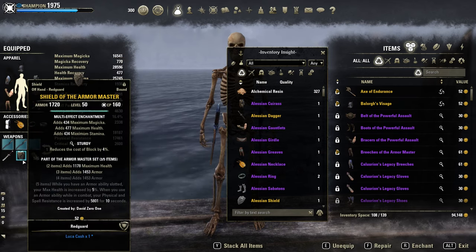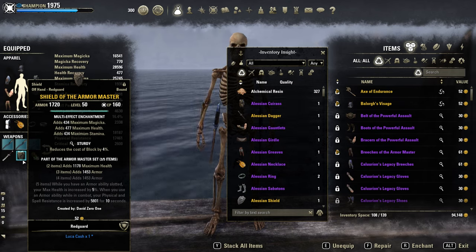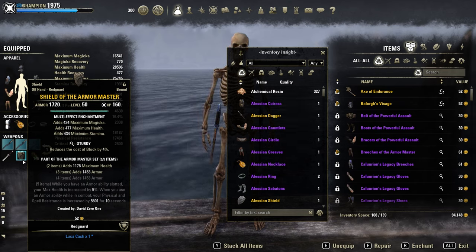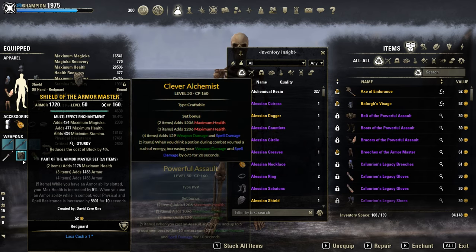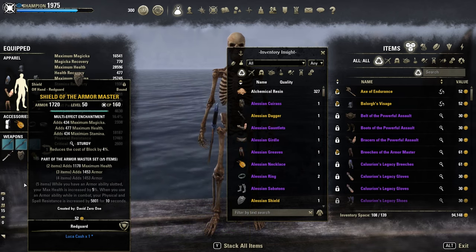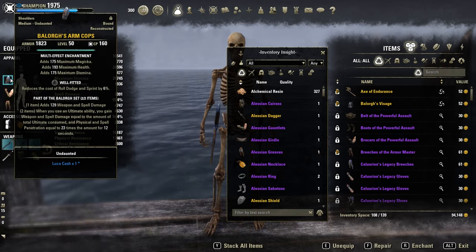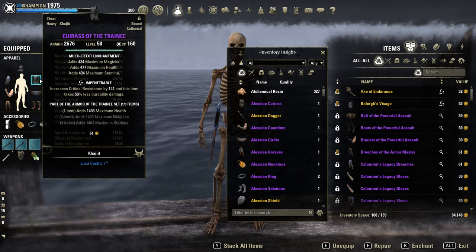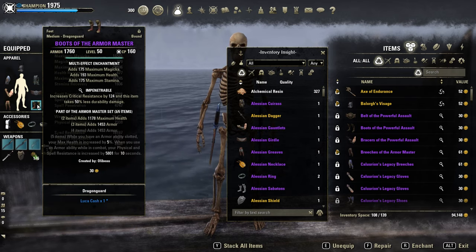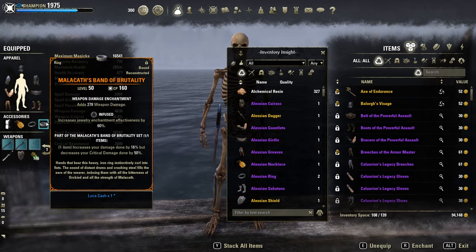Our second set is Armor Master on the back bar, just to gain extra tankiness. But if you prefer a full damage setup you could even go for Clever Alchemist or Powerful Assault on the back bar. As a monster set, Balorgh and one heavy chest. Five medium, one light, one heavy, full infused on jewelry and two Vicious Death swords.